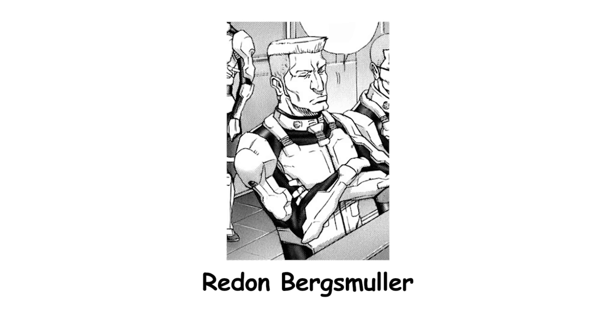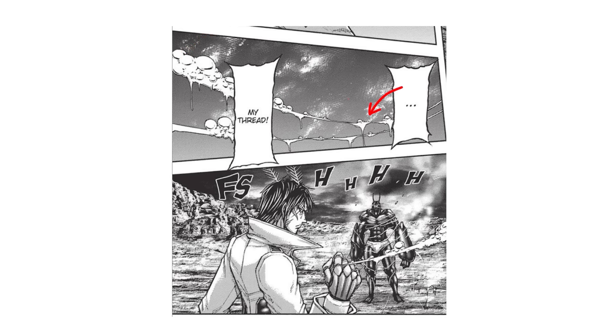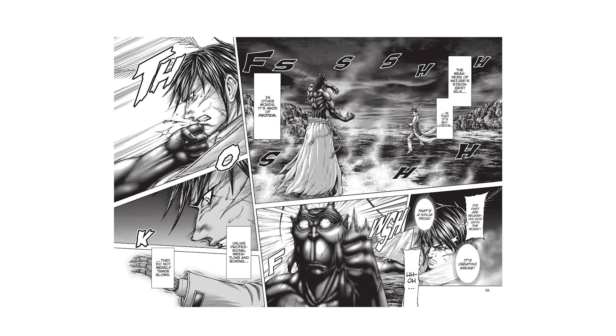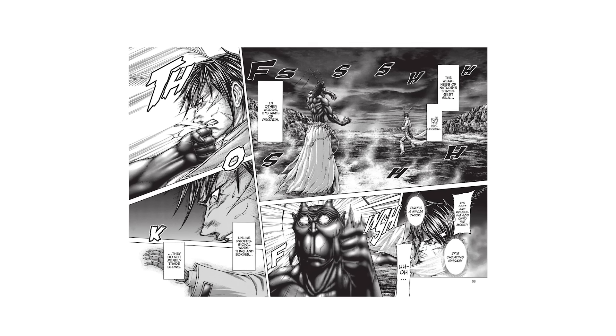He stole the abilities of Reidenberg's Muller through the usual means of Terraformer evolution. This gave him the corrosive power of the snail-eating beetle, which lets him release an acidic mist that melts solid objects, including Akari's silk threads. The acid can also create smoke screens by melting the ground, making it hard for enemies to track his movements.